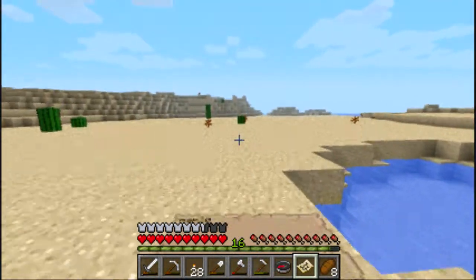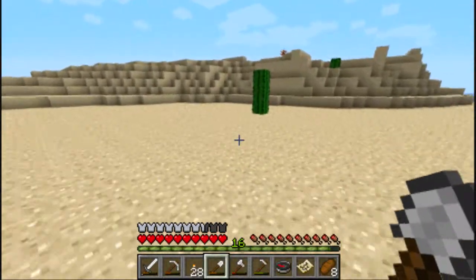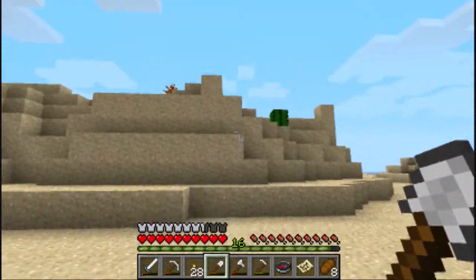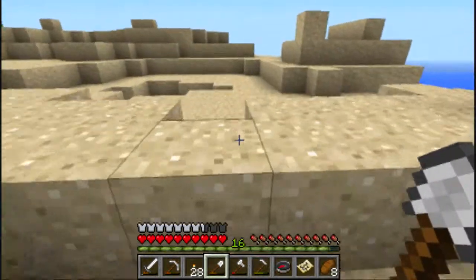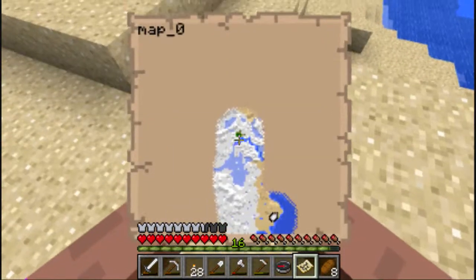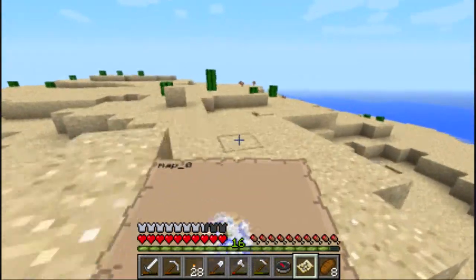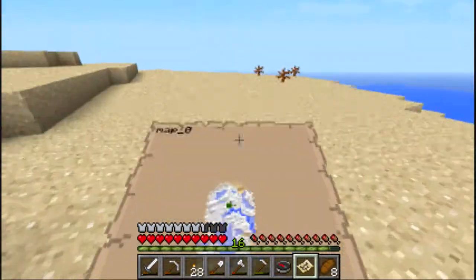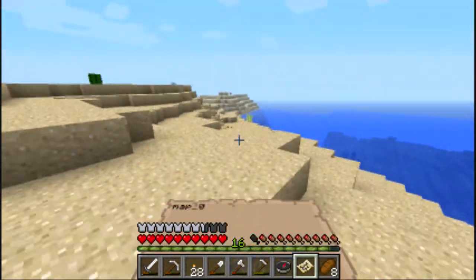I don't have any cactuses back home, so I might just grab a little — just because you never know what kind of mob farm you might want to make. A little sand to make a little cactus farm. Things froze up for a second but I don't think we missed much — it just tried to generate too many chunks at once. It seems to just be beach or desert out here along the ocean. Big ocean tile.